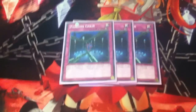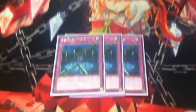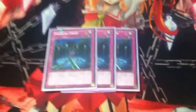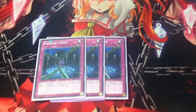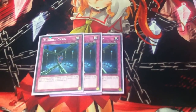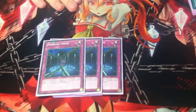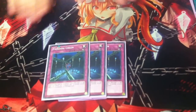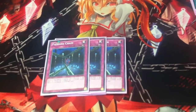I run 3 Call of the Haunted. None of them need to be shiny because it's expensive. Call of the Haunted is good — I can make a weak play to set up a good next-turn play and still have the safety of my opponent not being able to attack over me. Breakthrough Skill doesn't allow that. I prefer Call of the Haunted in this build because it stops attacks.